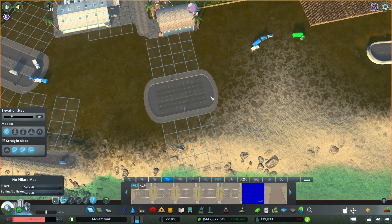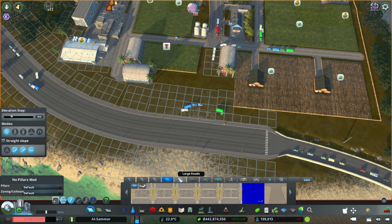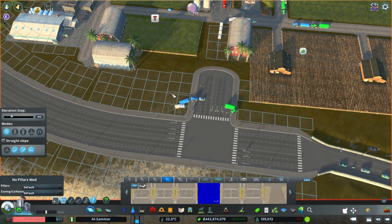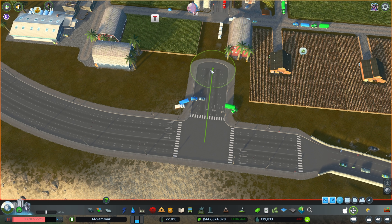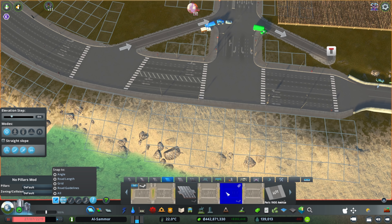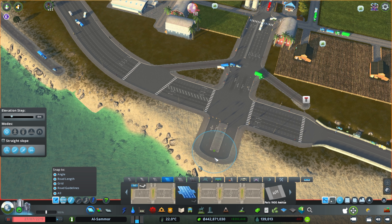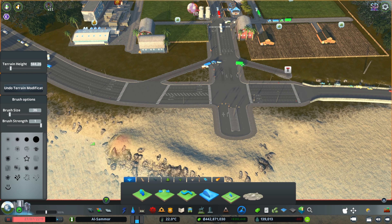It actually took a while to decide which roads I wanted because I needed specific lanes, which I'll break down after the speed build. I also go through and put in all the different line markings, filler lines, and medians. There's a lot that goes into it. We don't have too much space to work with, so I end up dragging it back a tiny bit and expanding out onto the water slightly because we needed more room for the slip lane. This slip lane goes into the industry and farm area, and there's one coming off the other side as well.